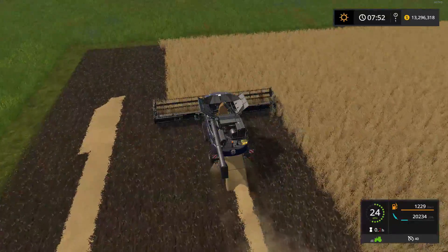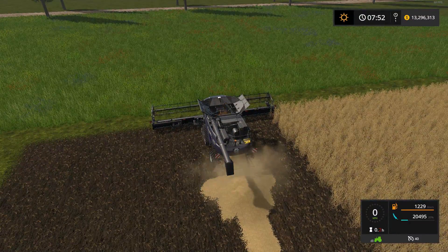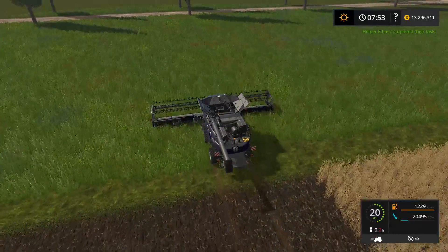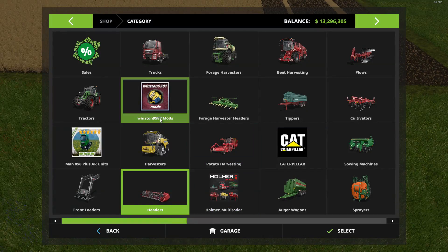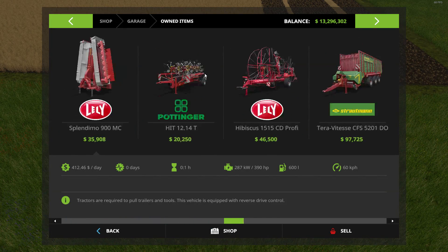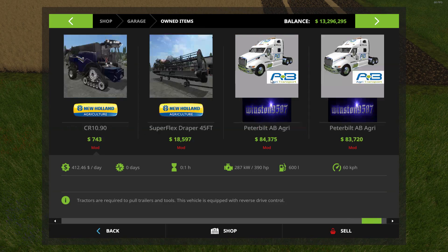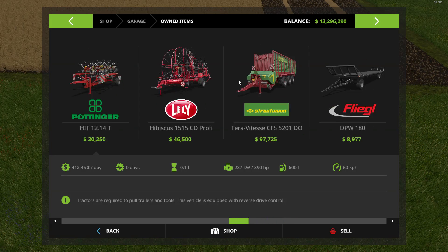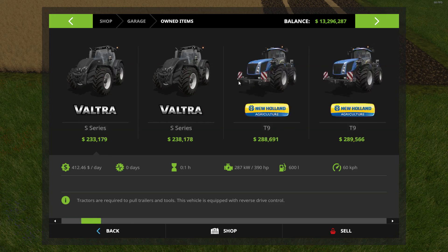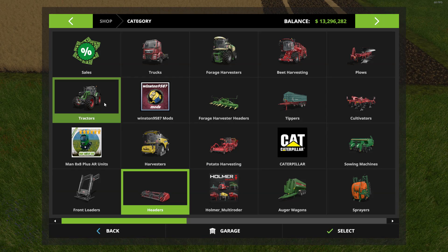We'll sell that too and get the good harvesters we had — the triple wide headers instead of that tiny thing. Let me go do that now. I should have done that right from the get-go and just got all the proper equipment from the start. It's always fun to get the initial mods set up, it's kind of a circus. Do we have a potato harvester? I don't think we do — I'm gonna go buy one.